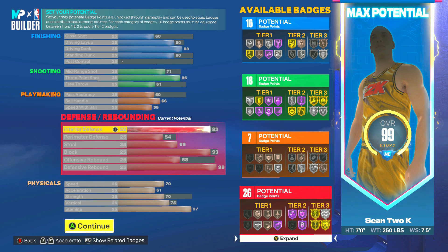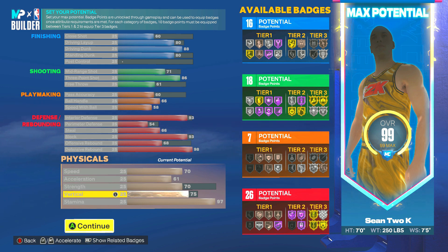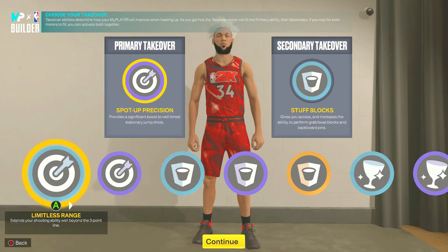Now for the defense, this is where this build really becomes an X-factor. We already unlocked contact dunks and have an 86 three-pointer, but we also have 26 defensive badge points, which is insane. We have a 93 interior defense, 54 perimeter defense, a 66 steal at max, 93 block to unlock Gold Anchor, 68 offensive rebound, and a 98 defensive rebound. On top of all that, we still have amazing physicals: maxed speed, maxed acceleration, 70 strength, 75 vertical to unlock contact dunks, and a 97 stamina.